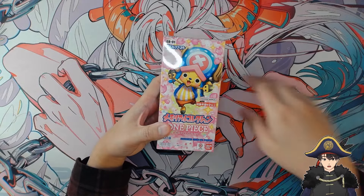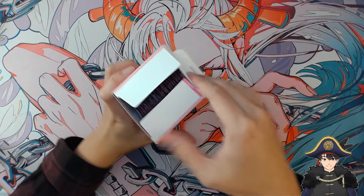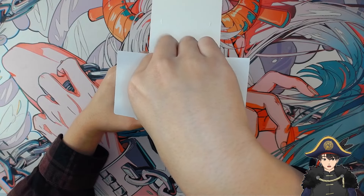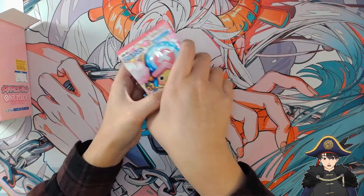I also have a new setup here, so hopefully it looks a lot smoother and nicer. It would be funny if I get my manga rare in this Japanese EB-01 box — the manga Chopper. That's the chase card. Alright, let's get started.